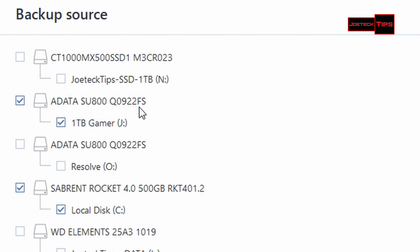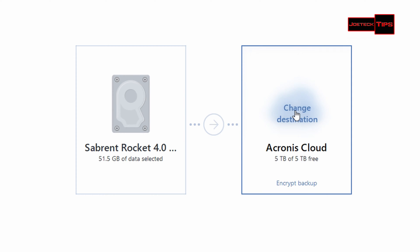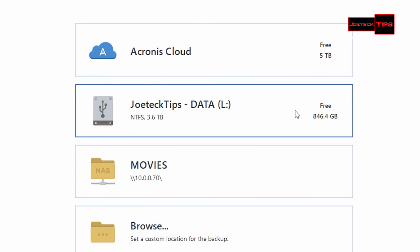Now as you can see, it's picked up my gaming drive, which is a separate boot drive specifically for gaming only — there's no reason to back that up right now. I'll click that off. Now we're just backing up the separate PCIe 4.0 NVMe 500GB drive. There's not a lot of space used on it — I cleaned it up the other day. We click OK.